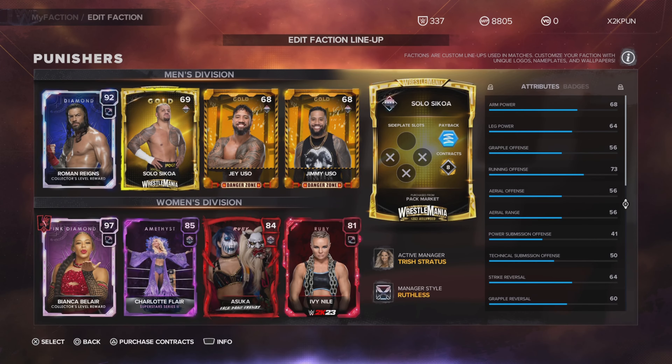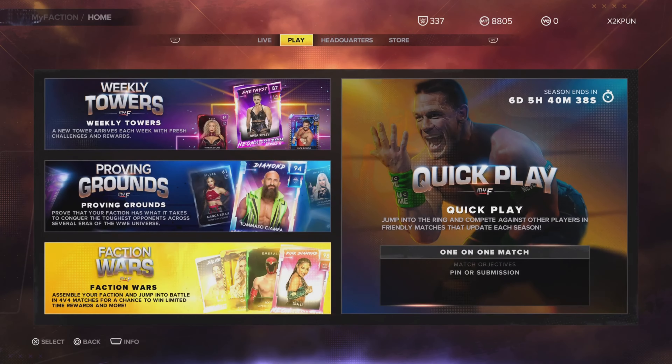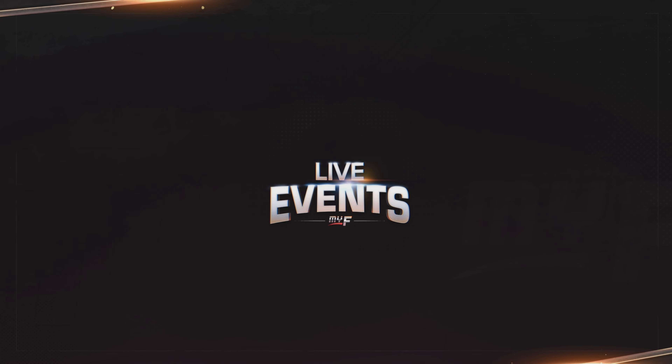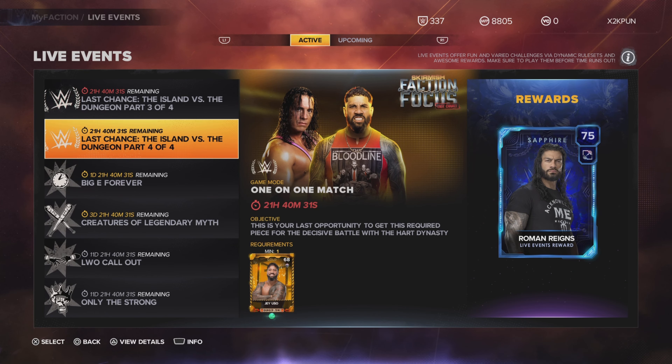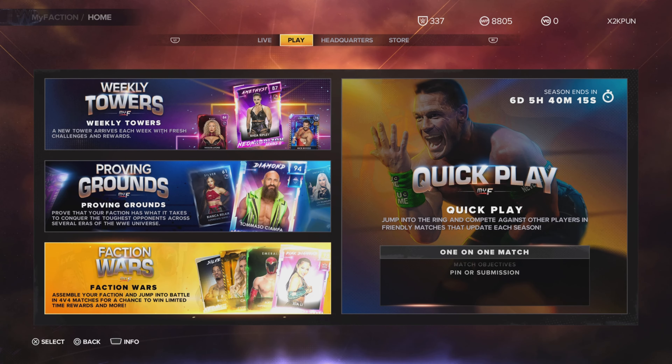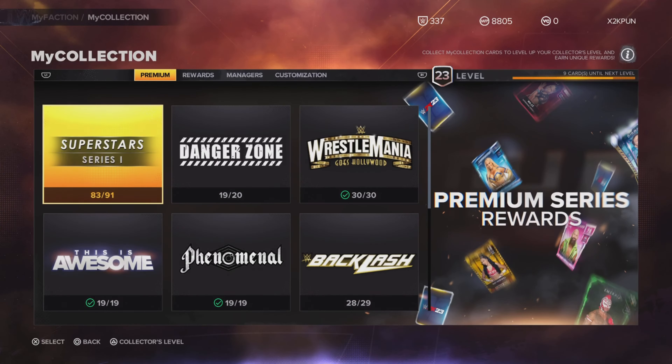To get the Live Events Roman Reigns, you go into Live Events. You need to have the gold Jay Uso from the Danger Zone packs. If you have that card, go get this Roman Reigns right now — it's a free card, probably one of the best free cards available. If you also pulled the WrestleMania promo Roman Reigns, I would use that card.